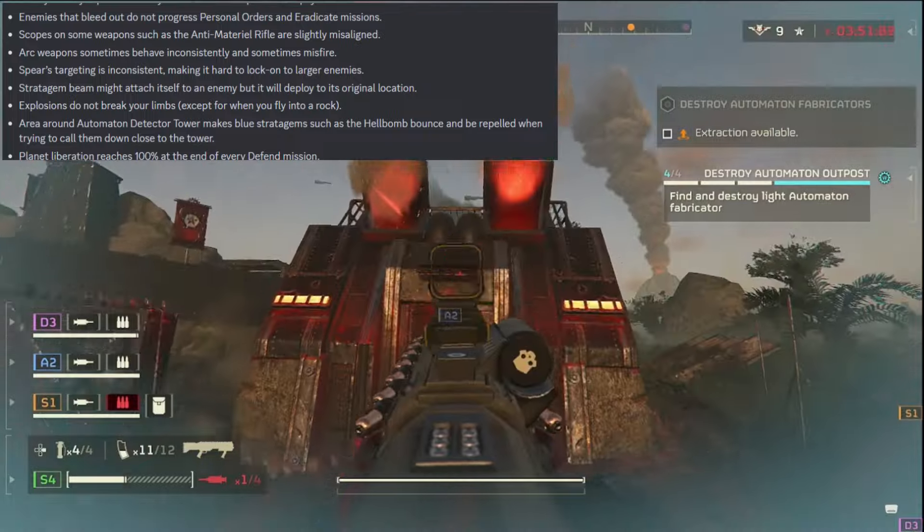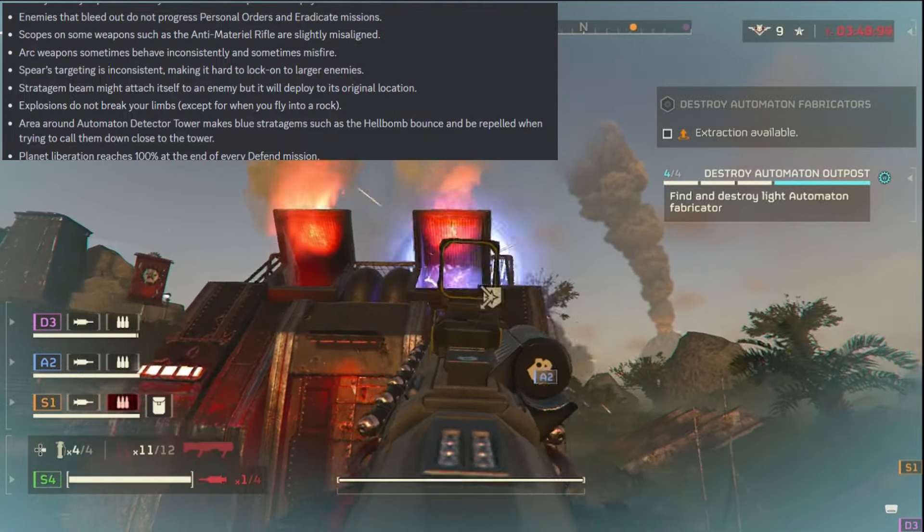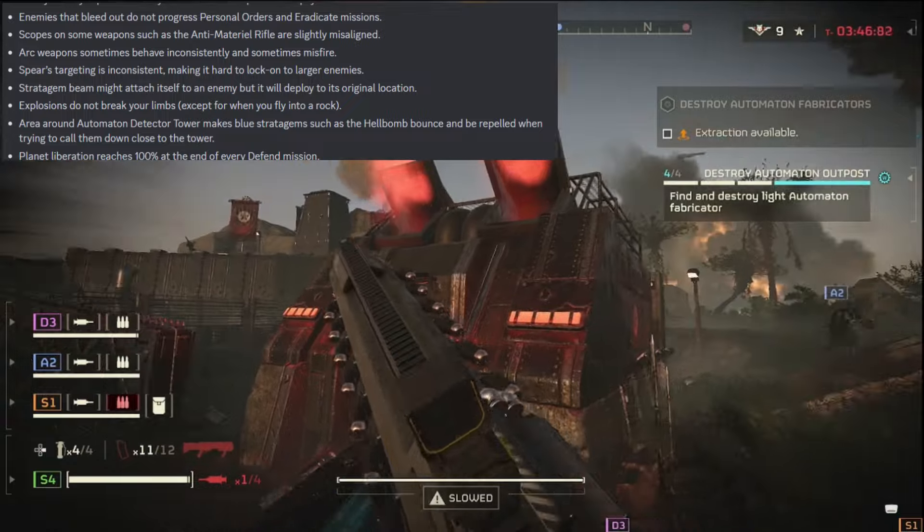Stratagem balls might attach to an enemy but then deploy right on your head. Explosions do not break your limbs except for when you fly into a rock.